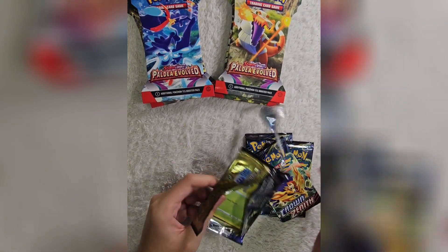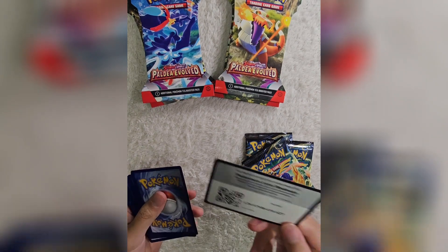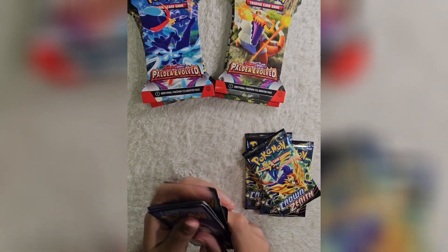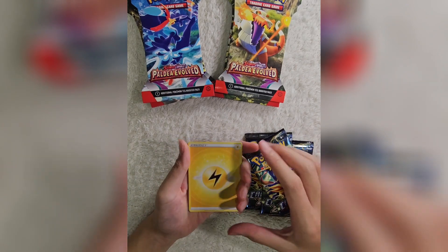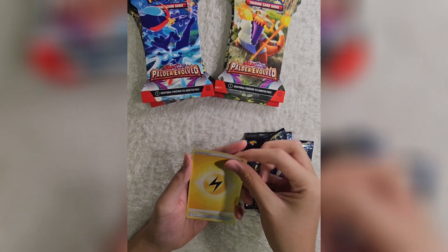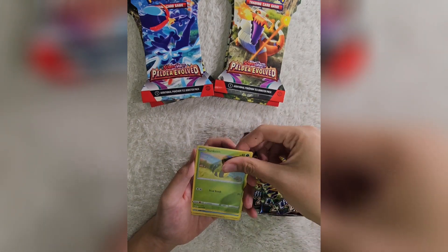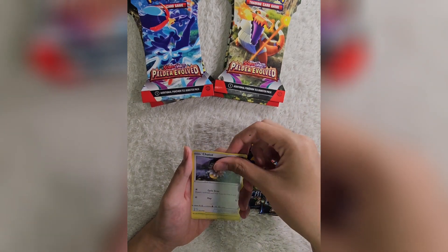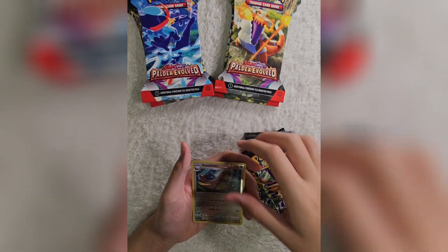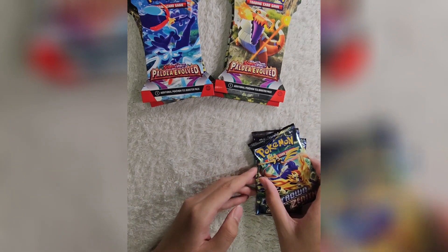So let's get into it. Opening up the first one from the Sword and Shield era. Here's the code card. Starting off with Lightning Energy, Magmar, Duskull, Salazzle, Sunkern, Galarian Mr. Mime, Chatot, Cricketot, Ponyta, Gurdurr Reverse, and the Galarian Perserker. Alright, no hits there. Hopefully we get a hit in this one. The packs do feel smaller - do they feel small to you guys?